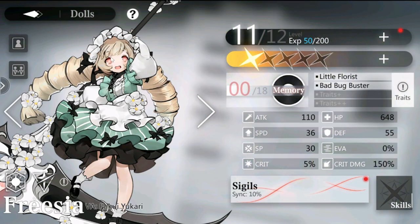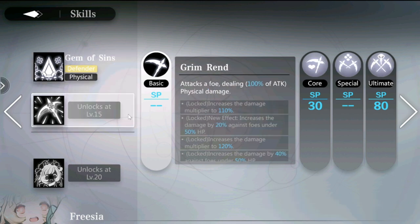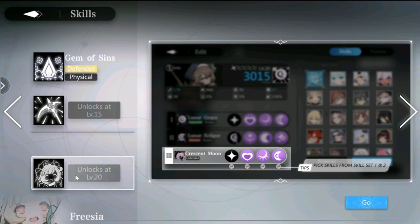Let's take a look at one of the dolls — for example, Freesia. The dolls can be customized. There are two sets of skills you can choose from: one is a basic defender skill, and the other is more of an attacker-type kit. You can unlock this at level 15, and at level 20 you can mix and match from both. Customization is really high — I'll give it a 9 or probably a 10 out of 10, because it's really rare to customize characters like this in mobile gacha games.